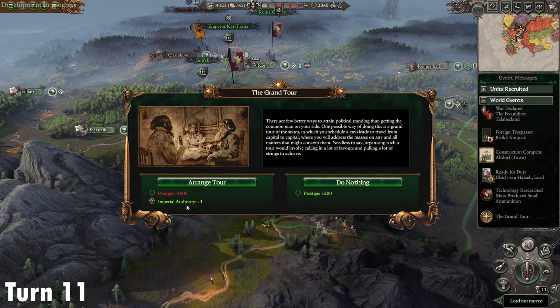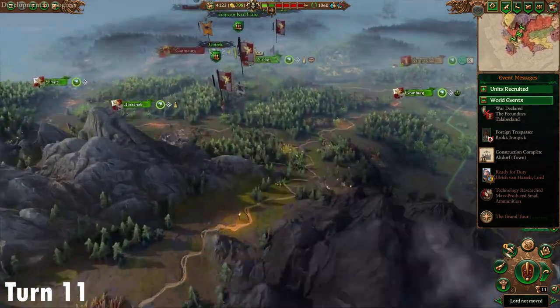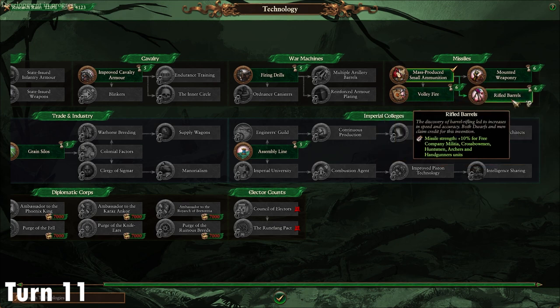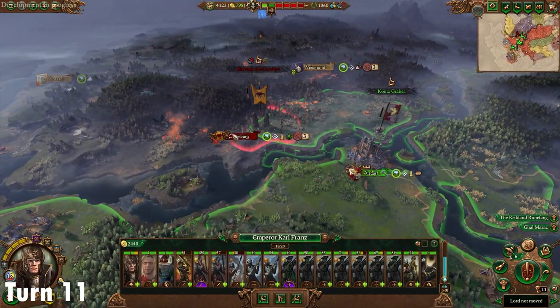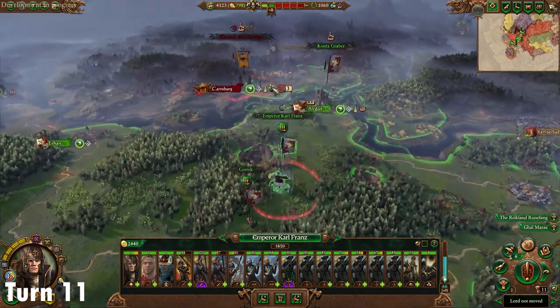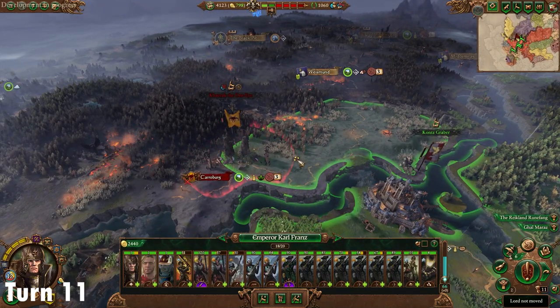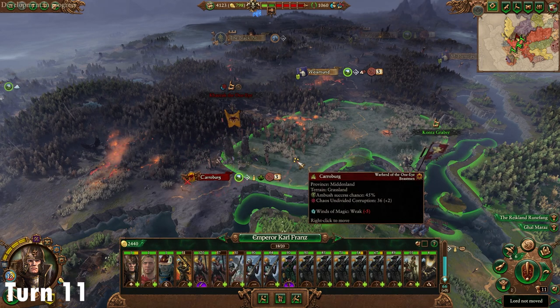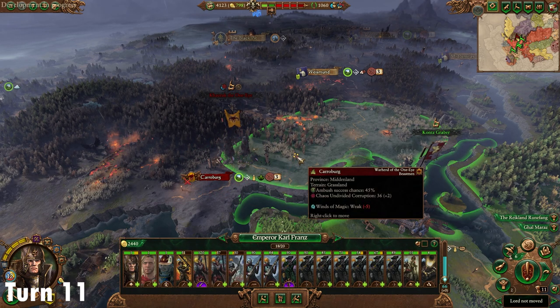Coming on to turn 11. We can get 200 prestige here — remember you're always trying to keep at least a thousand prestige in the bank for emergencies. If you're well over that, you can use a bit of prestige to make different Elector Counts like each other or like you — that's probably your best bet. An opportunity presented itself here that didn't happen in all my testing: Kazrak actually took Karaberg. This is a prime opportunity to take Kazrak out. I was going to race straight towards Festus, but as the opportunity is here, you'd be unwise not to take it. If this happens in your playthrough, bargain — you're going to potentially wipe Kazrak out.